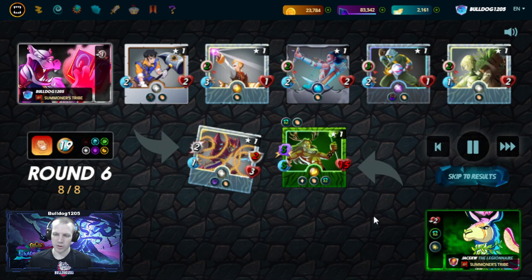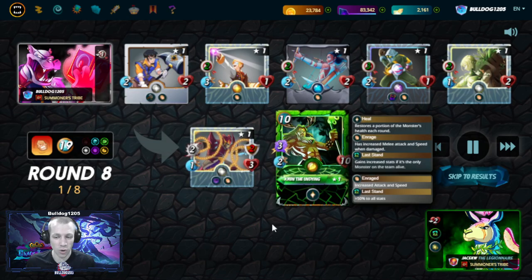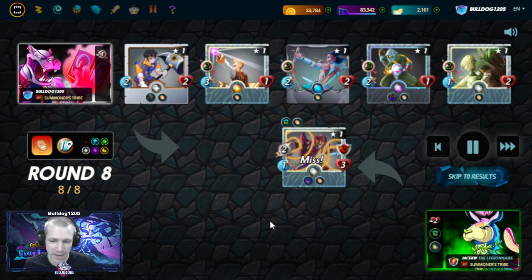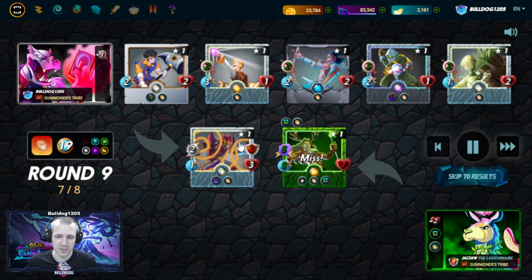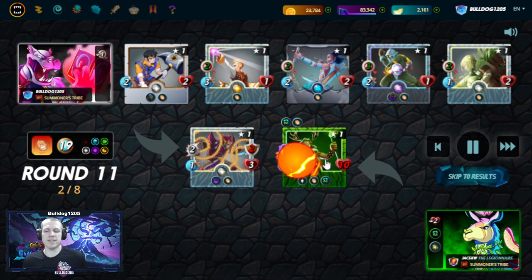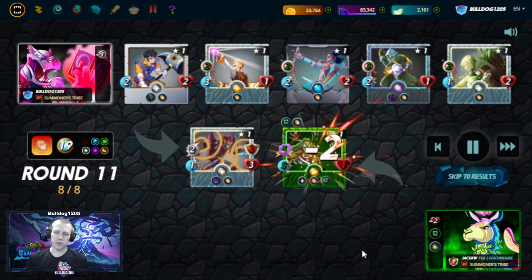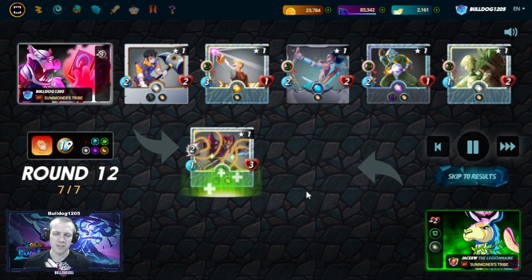RNG can play a role, but the bottom line is because we have this Armorsmith who can Repair and we have Void Armor, Kron can't defeat us by himself. The only way Kron can win this battle is if we go into Fatigue, where he can heal through Fatigue more than our monsters. Everybody here is going to die in round two of Fatigue, so we can't go deep into Fatigue. But as long as we're making some progress and we don't go to round 20, we'll win the battle. You can see it's down to one health — about to finish it off. There it is — Kron is done. At base level, novice level, we are defeating Kron.